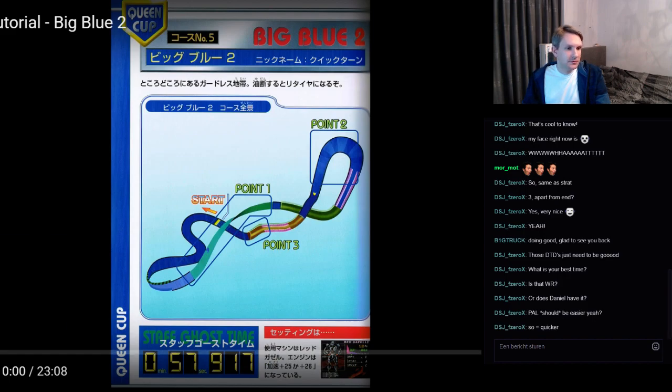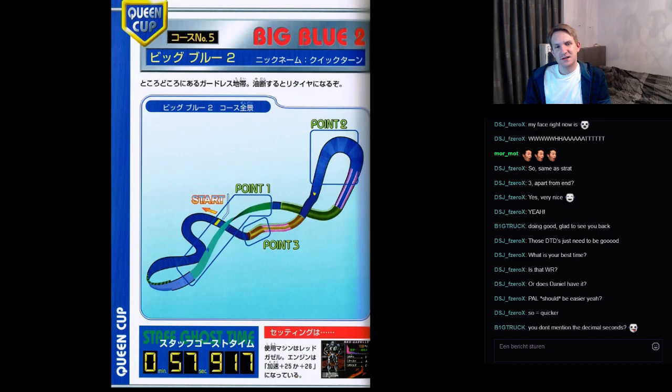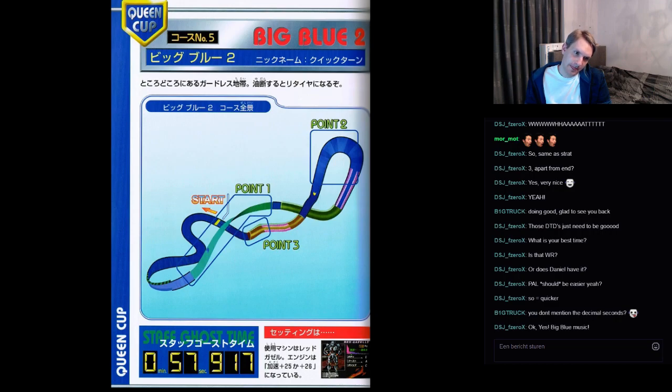Big Blue 2. This is a track that is really compact. There's a lot of corners, a lot of hairpins, a lot of stuff going on, and there's really a lot of technique involved on this track. That's why I'm rating even the easy strategy with a jumper or a grip driving style as one of the hardest tracks to optimise using grip style driving. The decimal seconds — I think I have 56.5 or 56.6, and the world record is 55, I believe, very low, like 55.1 or something.